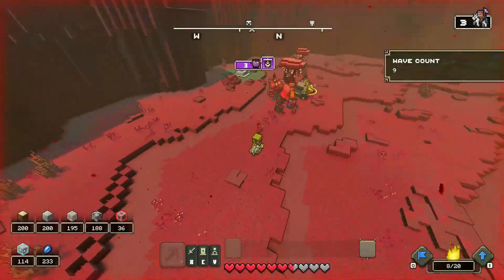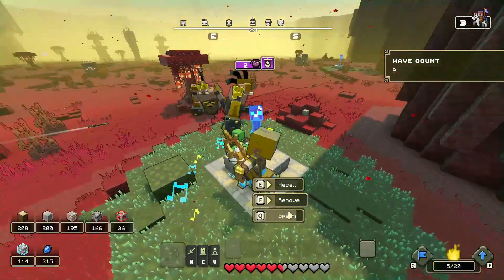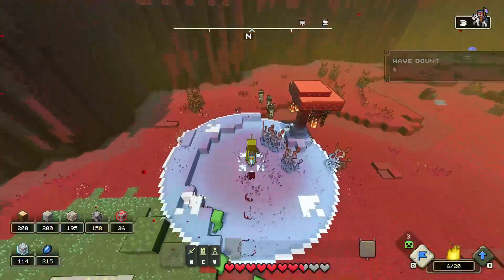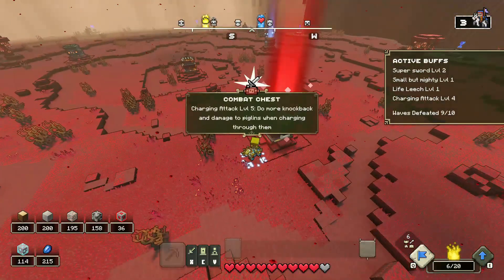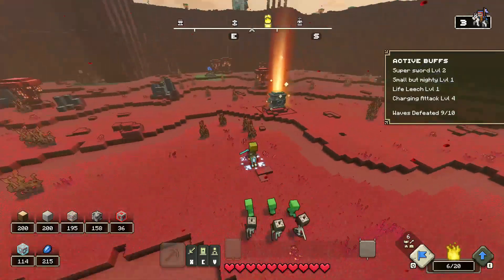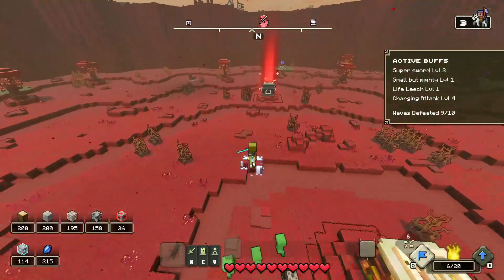Creepers are going to be very helpful in taking out brutes. Skeletons are very interesting to use against them — they're one of the best mobs in the game in my opinion. You just need to make sure they attack first, then use your skeletons and creepers to bash into that place, because it's going to stun your mobs if you mess up the timing.